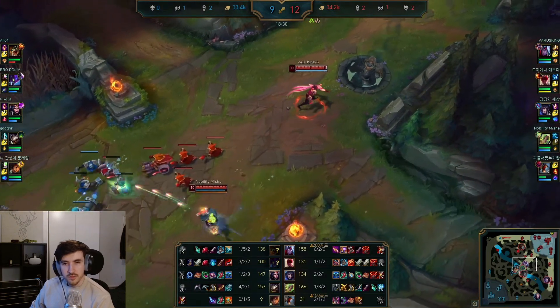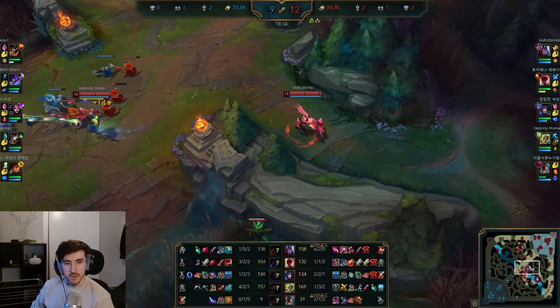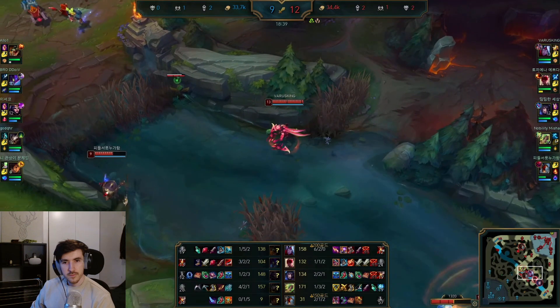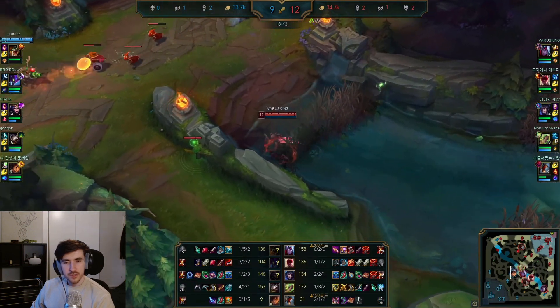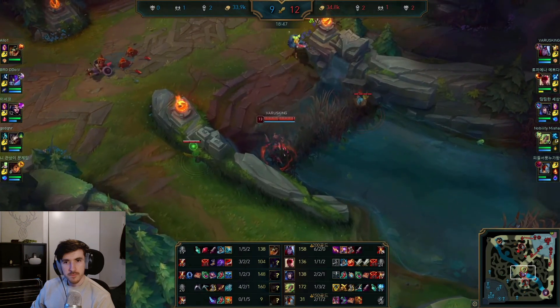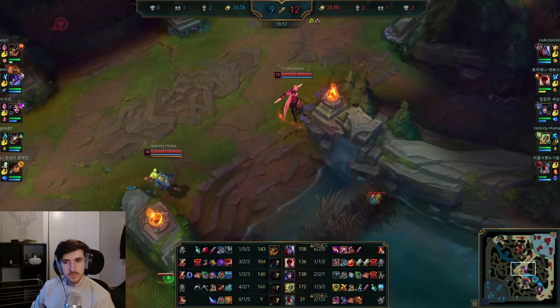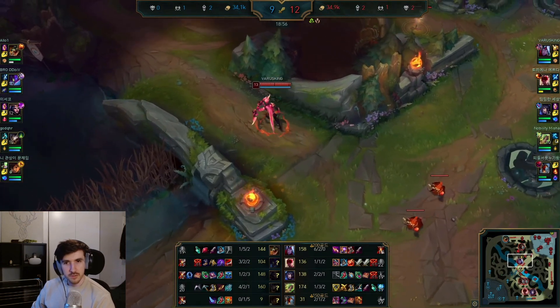Lee Sin and Fiddle both have a little flank going. That's going to be a pretty nasty combo — Varus and Fiddle. Very covered in the mid wave. Renekton's shoving top so we're going to have to go back and catch that at some point.